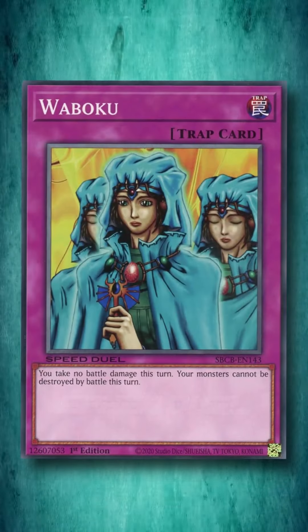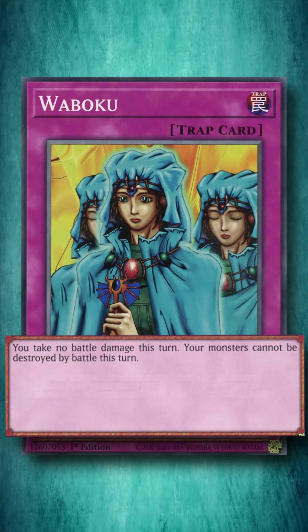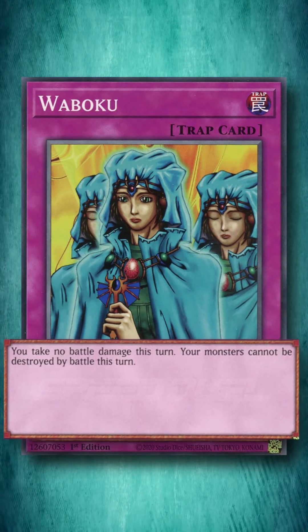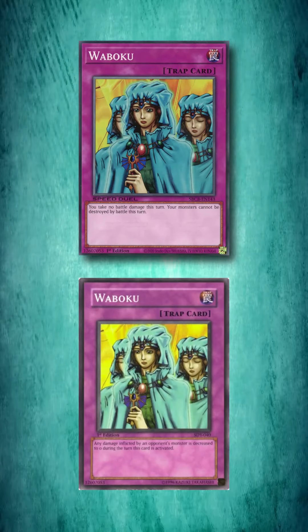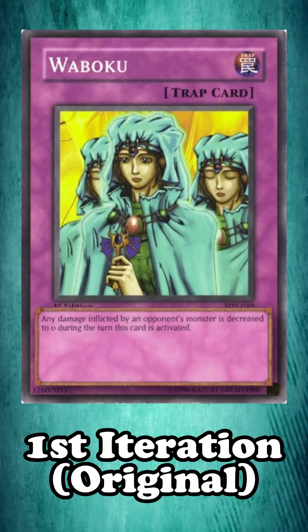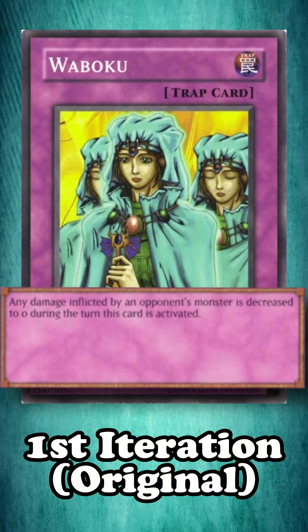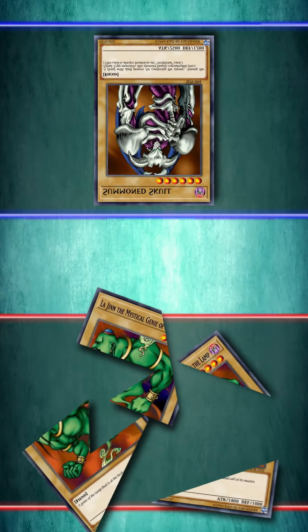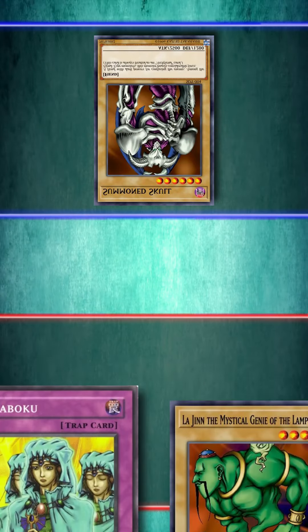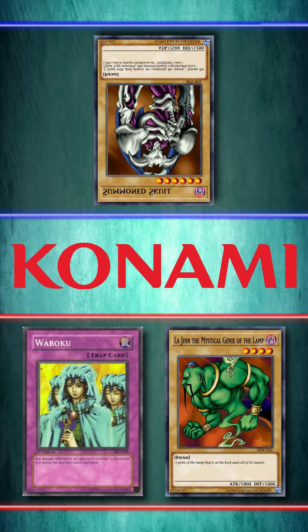There's an old-school staple card called Waboku, which has the effect to protect all your monsters from being destroyed by battle for a turn, as well as prevent you from taking any battle damage. However, you wouldn't have known that back in the day based on how the card effect is worded, because in the very first iteration of the card, its effect was that any damage inflicted by an opponent's monster is decreased to 0 during the turn this card is activated. Nowhere in its text does it say the monster is also not destroyed by battle, and the reason this card was able to protect your monsters was because they ruled the card to work that way.